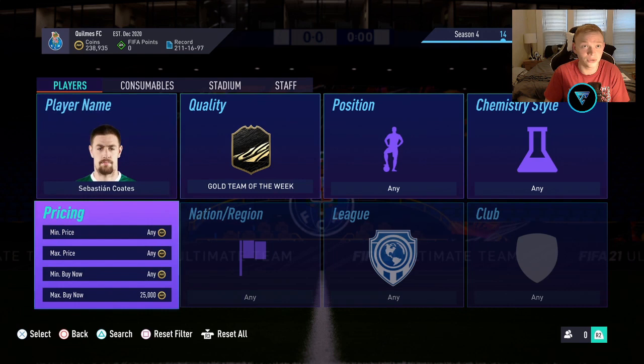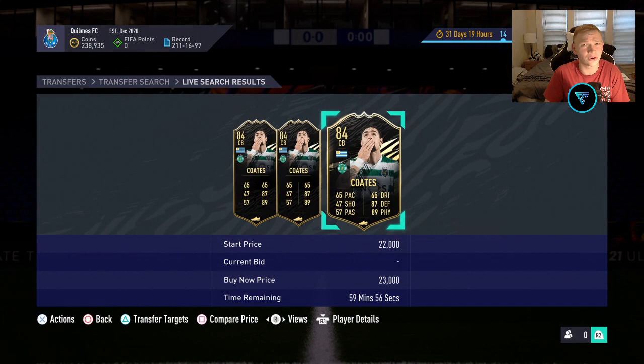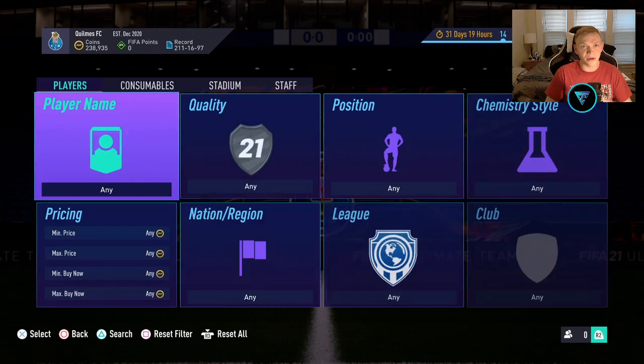Some of the cards that always go up with Team of the Week investments are center back cards. Center backs always go up in price because they're the easiest to get chemistry with, and generally a lot of them become more expensive — like Gabriel Paulista and Yerimina have in the past. So Coates is our next guy; I would try to pick him up for about 23,000 coins.